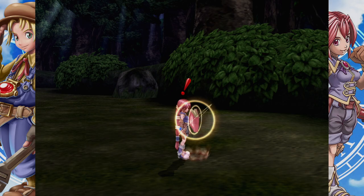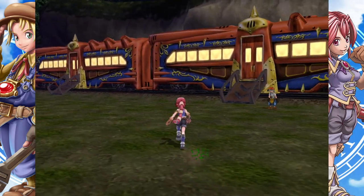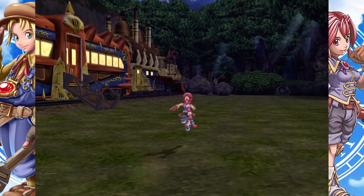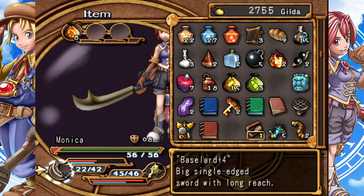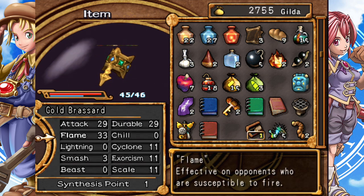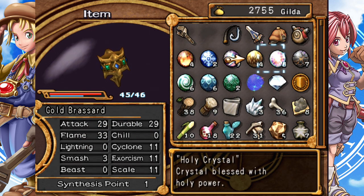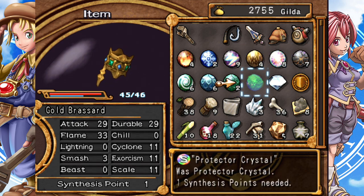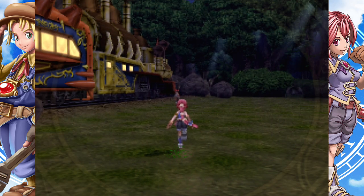Welcome back ladies and gentlemen to another episode of Let's Play Dark Chronicle, otherwise known as Dark Cloud 2. Hope you're all having a wonderful day. I don't remember if we checked Eric out, and a lot of you guys made a very good point and observation. A lot of the stuff we converted into spectrumized crystals didn't really end up going into the weapon if you end up re-watching the last episode.